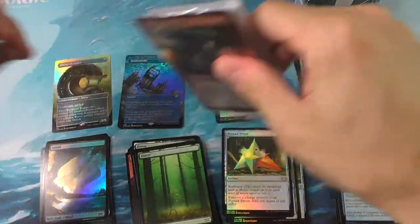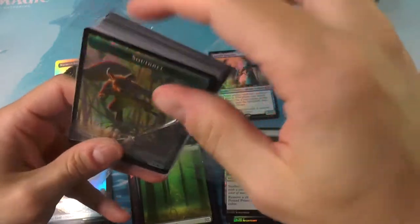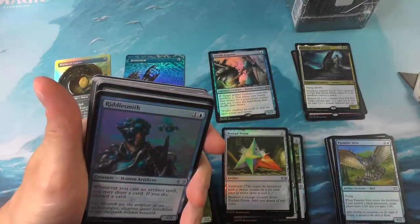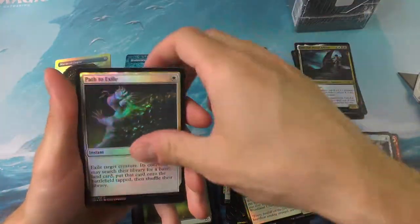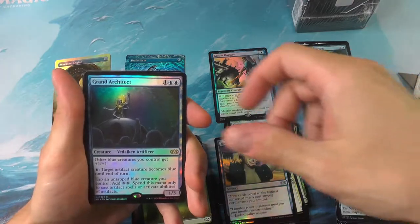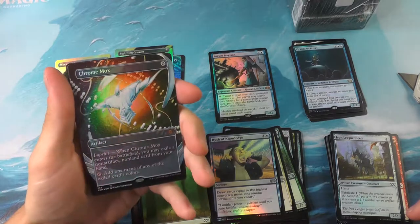We've got box number three. You can just see the outline of something foily, something nice up there — it's a little tease, a little present waiting for you. This is where the fun or the sadness begins. Master of Ethereum for rare number one, Grand Architect for rare number two, a Lightning Greaves, and a Chrome Mox. The little shiny was a happy one today — gorgeous, gorgeous, gorgeous.